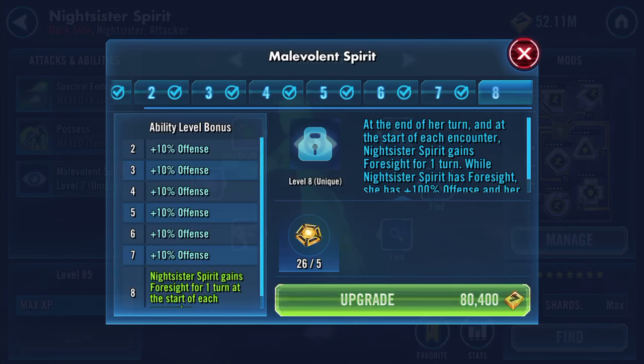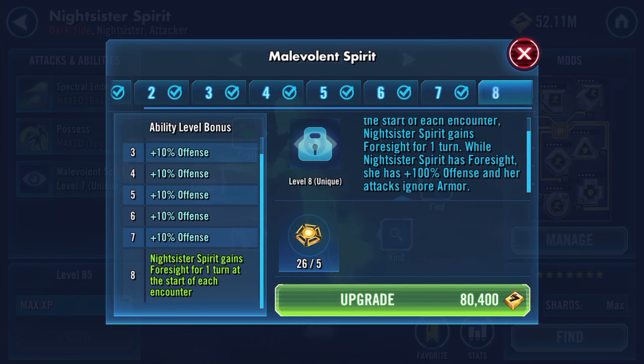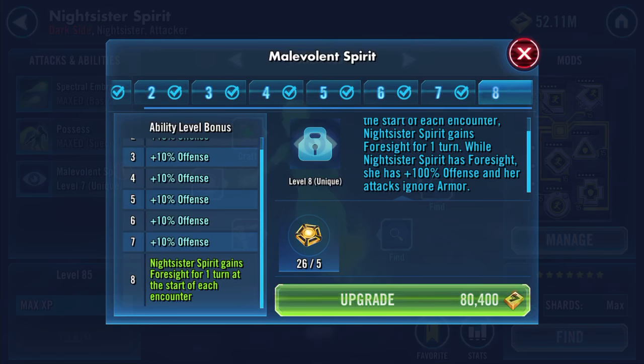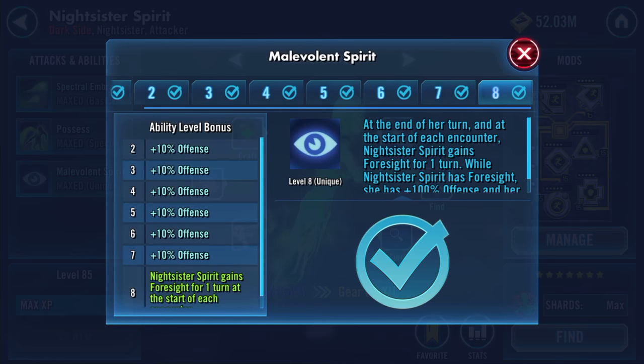The final one is Malevolent Spirit - at the end of her turn and at the start of each encounter, Night Sister Spirit gains foresight for one turn. When Night Sister Spirit has foresight, she has plus one hundred percent offence and her attacks ignore armor. That's a handy little buff.